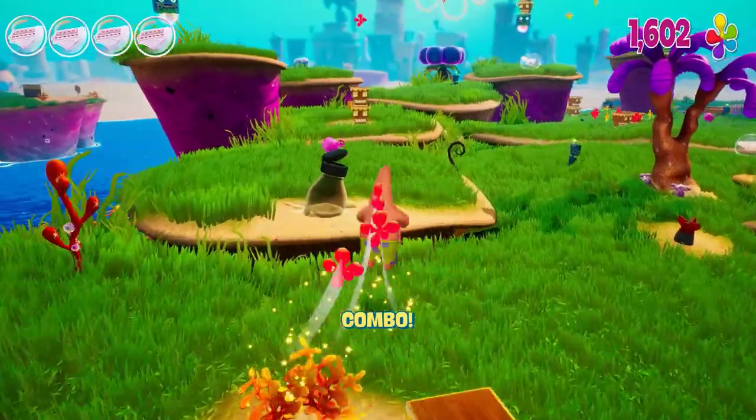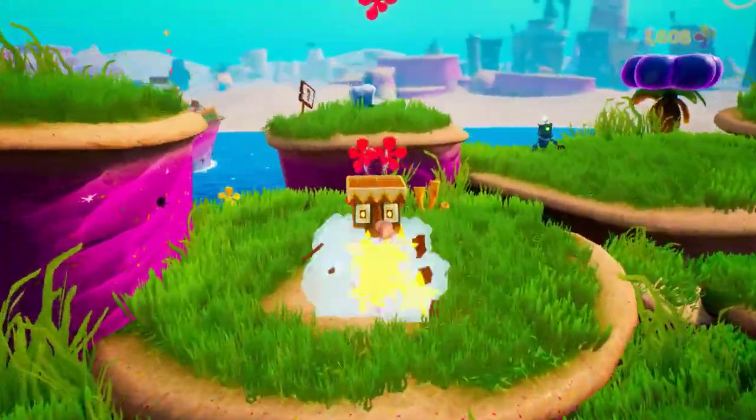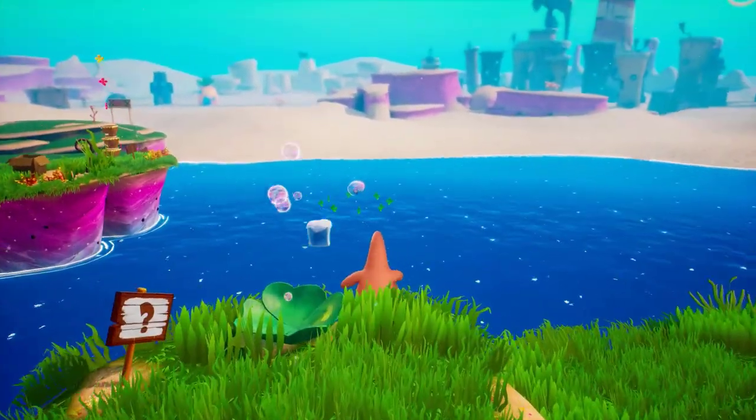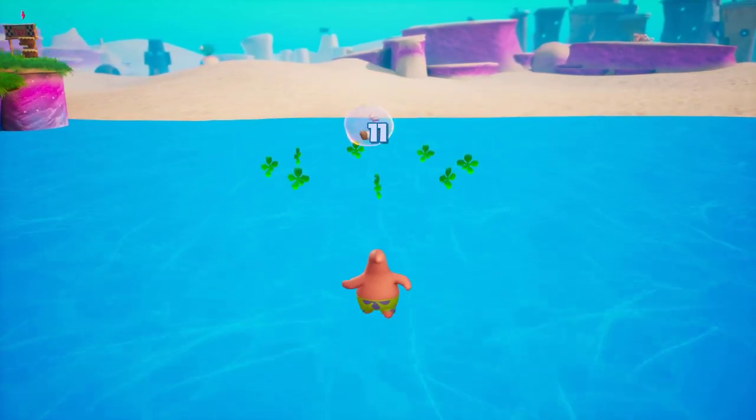Once you have the ability to play as Patrick, make sure to warp back to the little hook spatula so you end up in the first part of Jellyfish Fields, where you can finally throw the ice fruit into the water, handing you your next sock.